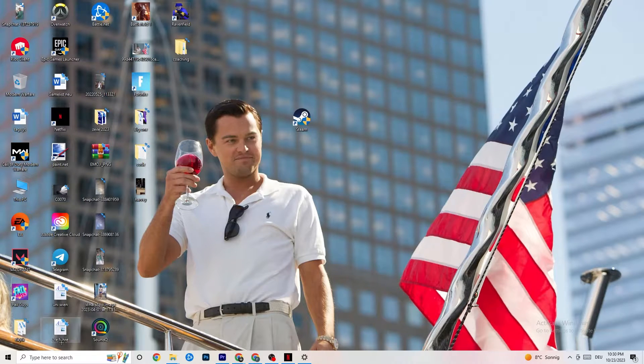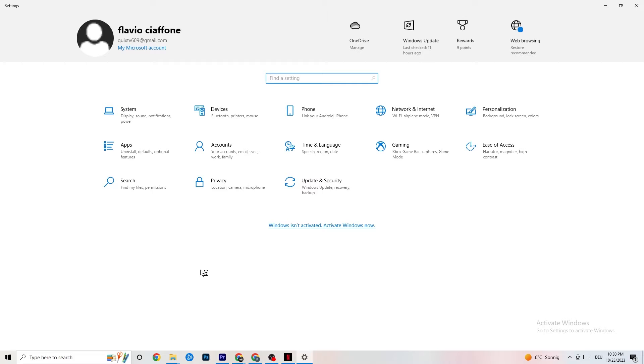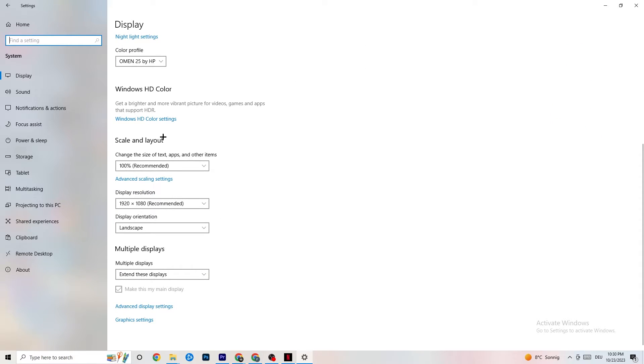Next, open Windows Settings by clicking the Windows key or the Windows symbol. Go to System, then Display. Identify your main monitor if you have multiple. Scroll down to Scale and Layout and set it to 100% as recommended. Make sure the display resolution matches whatever resolution you're using in-game — for example, if you're using 1440x1080 in-game, set Windows to the same.